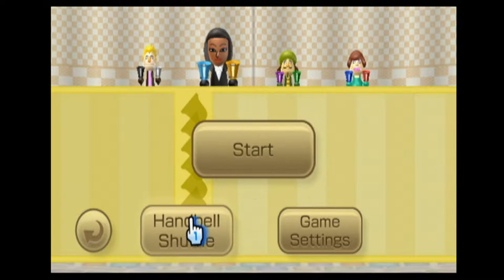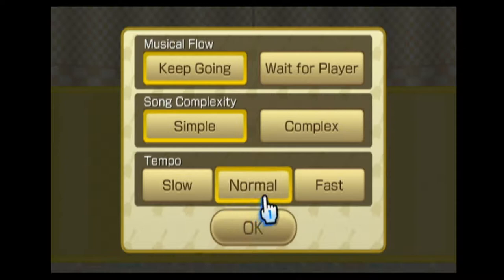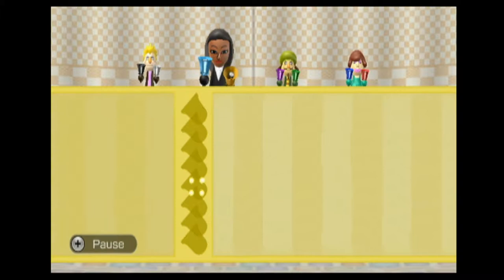A tip for you guys: the easiest bells to get are the black and white ones, if I recall — it's been a long time. We're gonna go with normal and simple for right now, hopefully I can kick it up later. I think it's gonna be really easy at first, and I went early — dang it, dang it. Do you guys know the words to this?